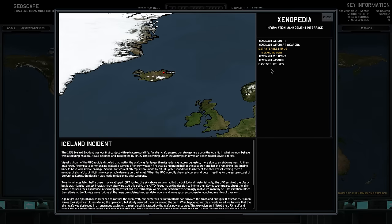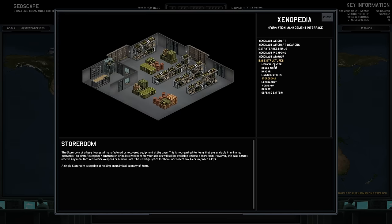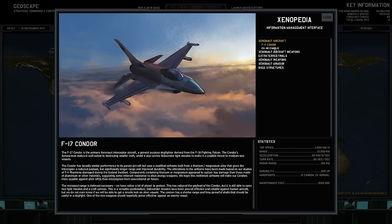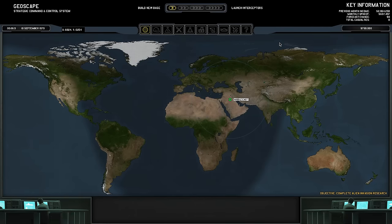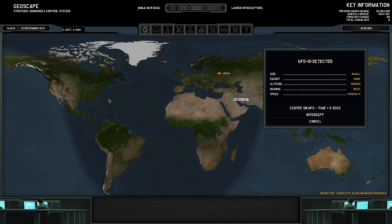Then you have the Xenopedia over here, which I mentioned earlier — it gives information about basic stuff, and as you unlock new things it will be filled in. Going back to the Geoscape — this is probably where you'll spend most of your time. Oh wow, first UFO detected! One thing I'll mention before I get into the UFOs: this black area here means it's nighttime for that region, which is a very important thing because it will affect the outcome of battle.